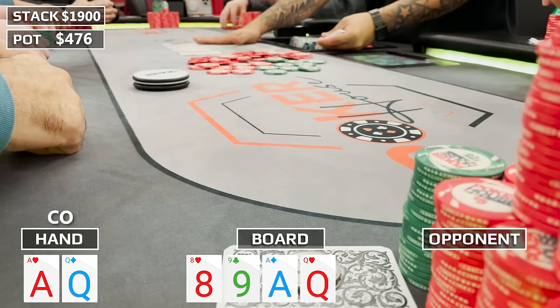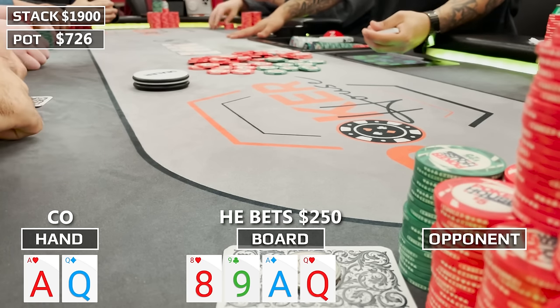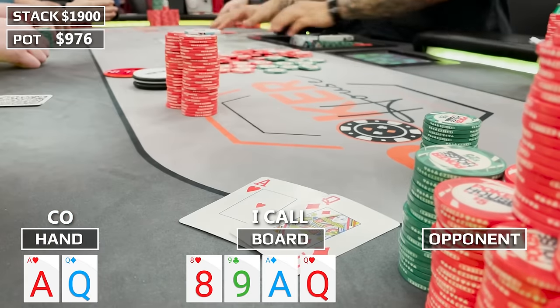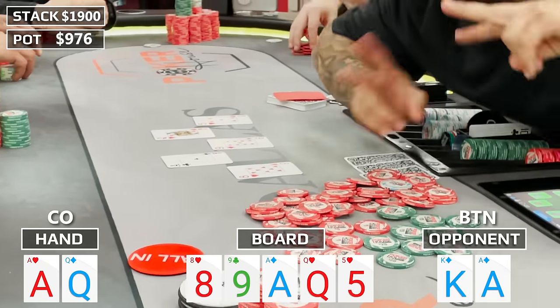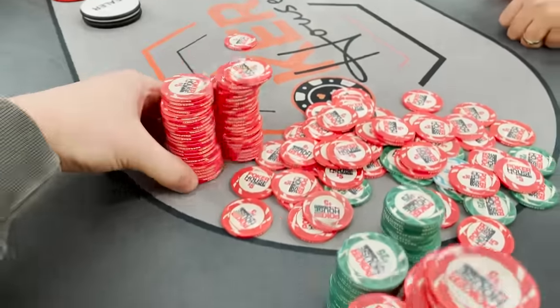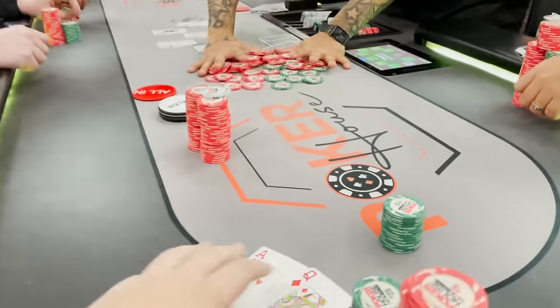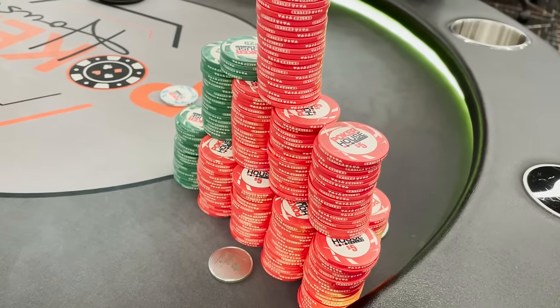The turn is the Queen of Hearts — amazing, we improved to two pair. Jack-10 makes a straight, which is a little scary, but now we beat 9-8, Ace-9, and Ace-8. I check and he quickly shoves his $250 stack in. Snap call. He angrily flips over Ace-King of Diamonds. The river is the five of hearts — doesn't improve his hand. I did not expect him to have Ace-King; I figured he'd three-bet preflop. But we binked it on the turn and scoop an almost $1,000 pot.